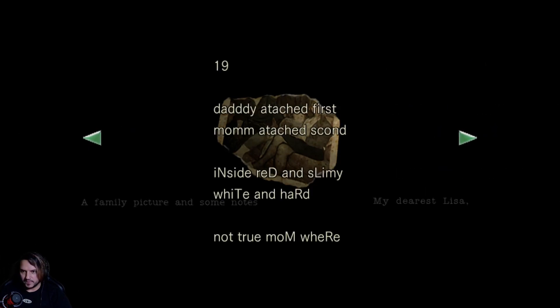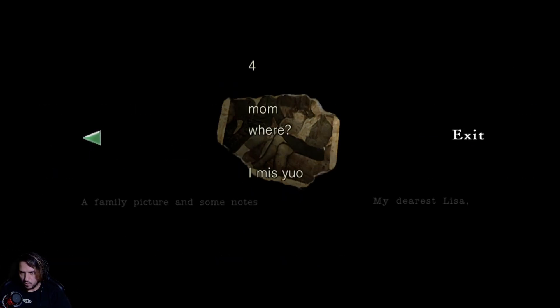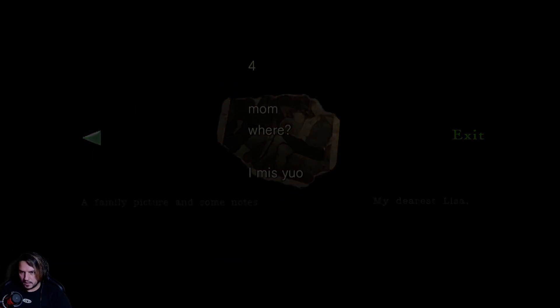There's a journal left by somebody. Daddy attacked first. Mum attacked second. Inside - red and slimy, white and hard. Not true, mum. Don't know, dad found mum again. When attacked, mummy she moved no more. She's screaming, why? Just want to be with her. Mum, where? I miss you. Well, that sounds sad.